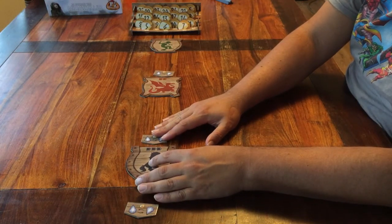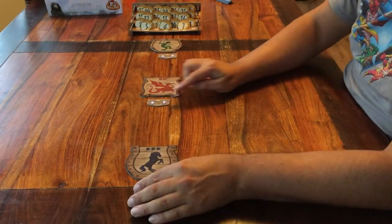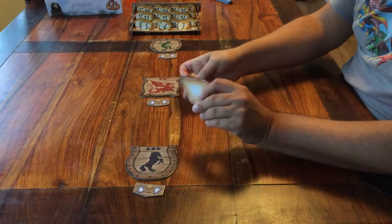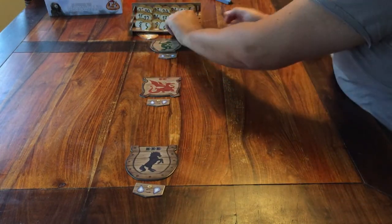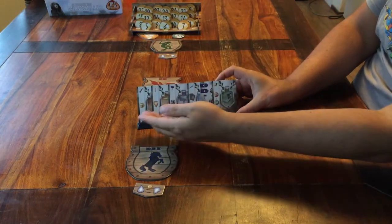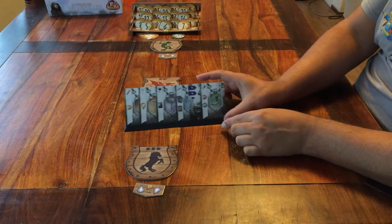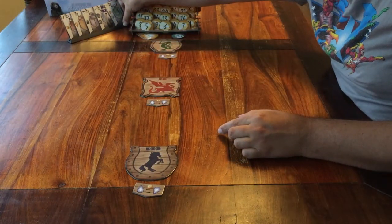You have these two tokens: the green coin and the amber crystal. You won't need them until halfway through the game, so you can hide them under the stage for now. Another thing that won't be used until halfway through the game is these cards, so you can keep them on the table or put them on a card holder. Just put it somewhere to the side.